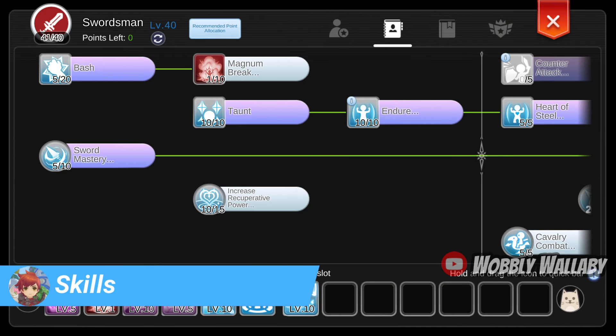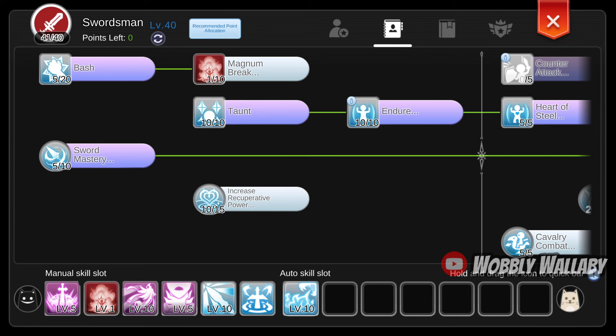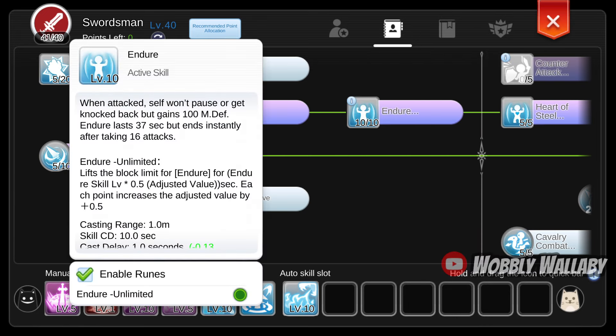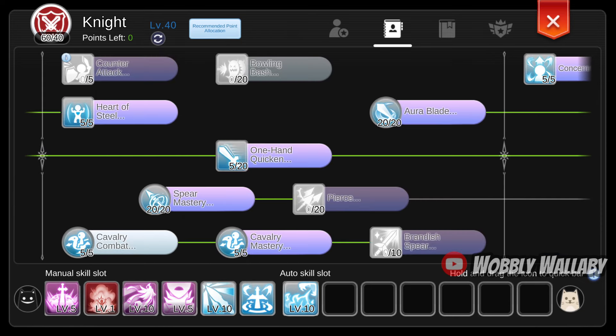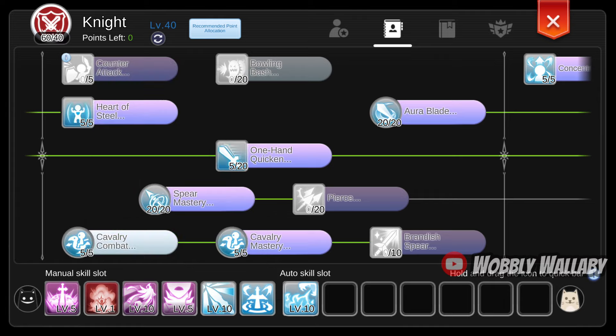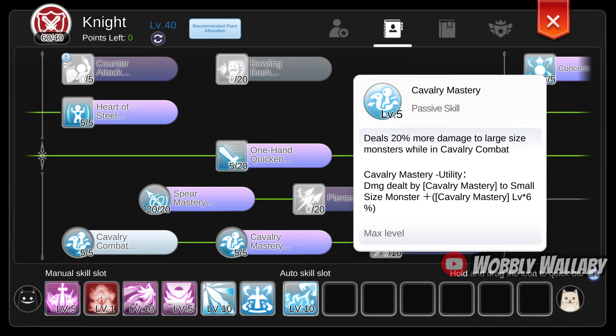Next are skills. For swordsman skills, Magnum Break can increase attack by 20%, which is a great temporary buff. Endure is also great for preventing flinching. For knight skills, the reason Aura Blade has points in it is due to the Acer Monument — it gives 30 more attack per level of Aura Blade. Next is Cavalry Master, which gives you damage to large and small monsters. This allows you to do the double inside effect from Menorah and the Desert Wolf card, giving you 100% ignore defense, which is quite busted.